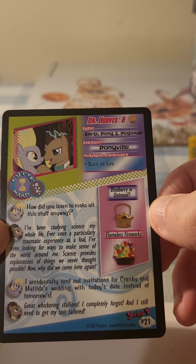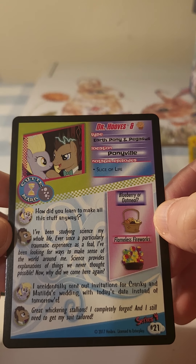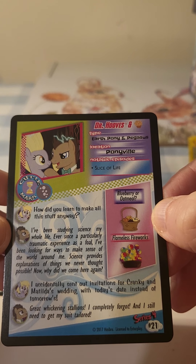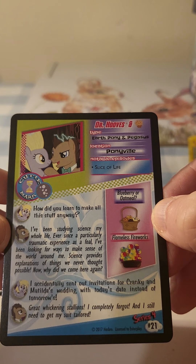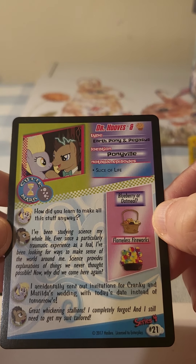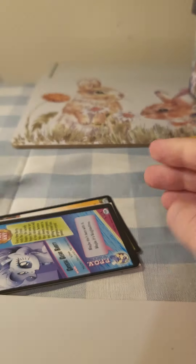Type: earth pony and pegasus, Ponyville — that's the game I play on My Little Pony, pretty cool. 'Slice of Life' — how did you learn to make all this stuff anyway? 'I've been studying science my whole life, ever since a particularly traumatic experience as a foal. I've been looking for a way to make sense of the world around me — science provides explanations.' Right, let's go on. We have Dr. Whooves — looks pretty cool.